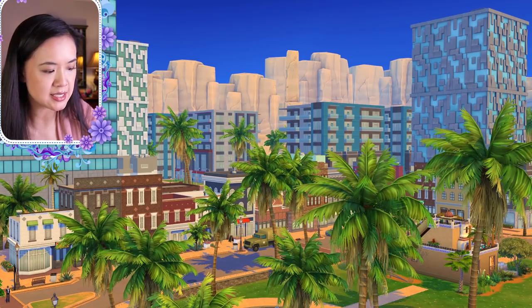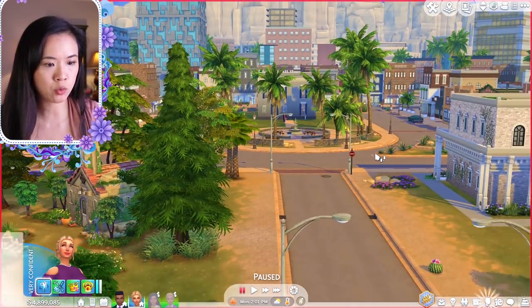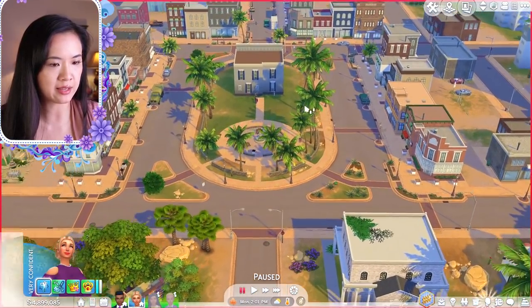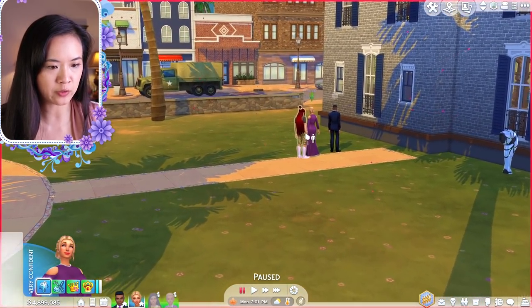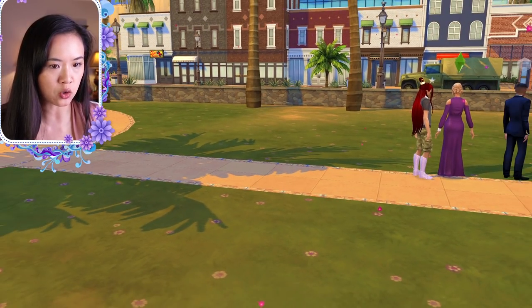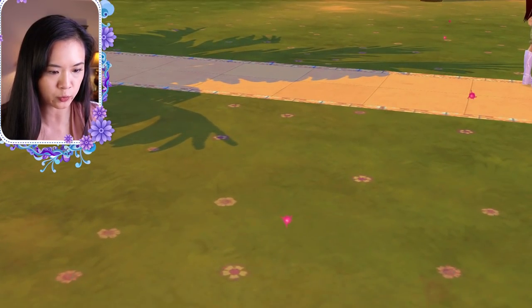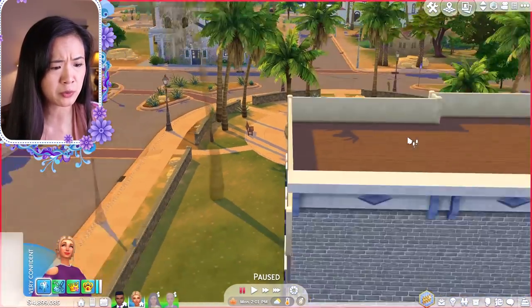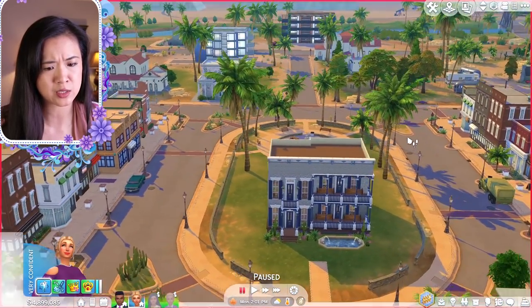I jumped into my other royal family save file to check whether finishing the Strangerville story removes the spores. Even though I've completed the story there, the spores are still visible — just barely noticeable though. You could pretend they're flower petals rather than creepy possessed spore things.